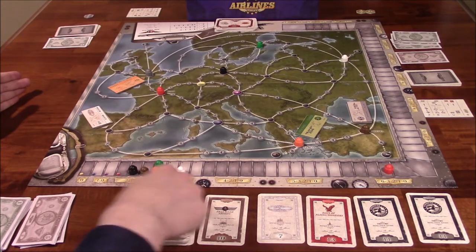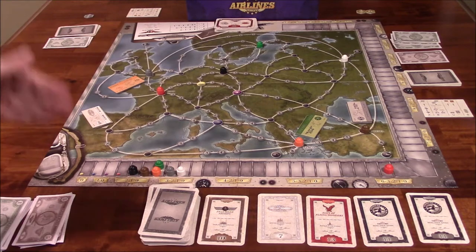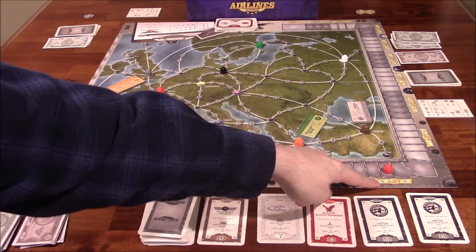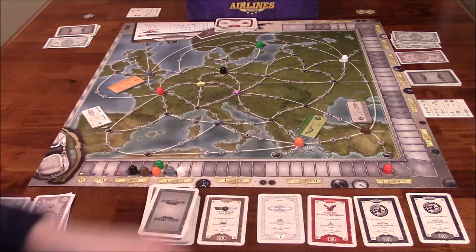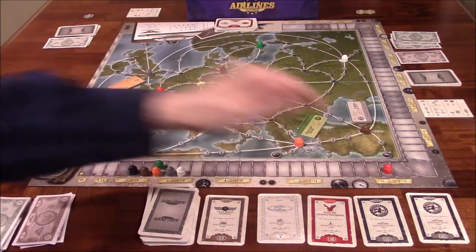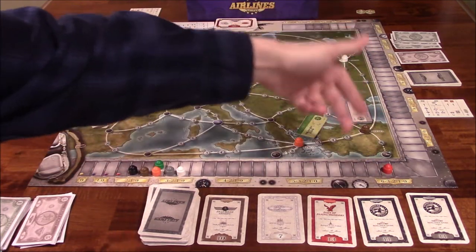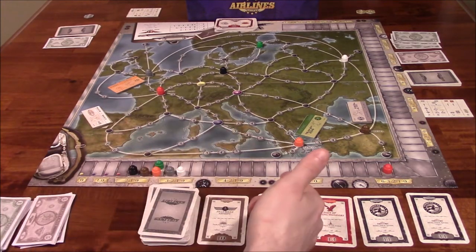During the scoring phase — there are 3 scoring cards in this deck — as they come up, we're going to look at each individual color. Who has the most red stock cards? Whoever has the most red stock cards will get the first number listed here: 6. Second place gets 3, third gets 2, fourth gets 1, fifth gets 0. So whoever has the most red stock cards gets 6 victory points, second most gets 3, and so on for each airline color.